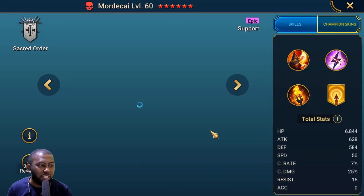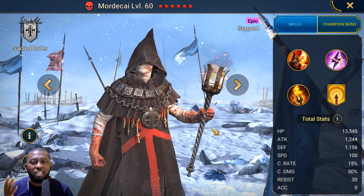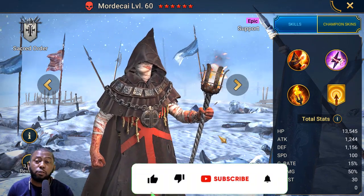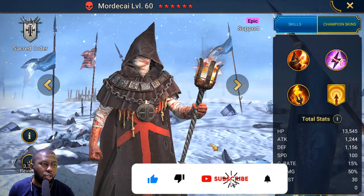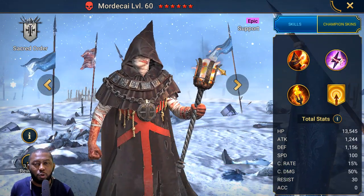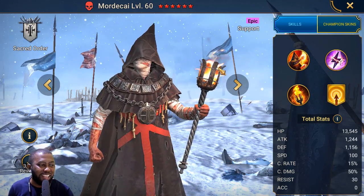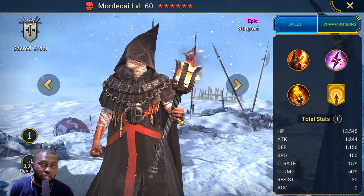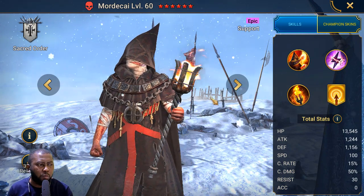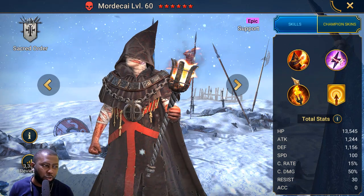That's not all you can do with this champion, but I'll show you the content where I use him, how to build him, his masteries, and all that good stuff. He's a Force Affinity Support Champion, known for one thing: HP Bond. Most support champions heal or revive — he just does HP Bond.